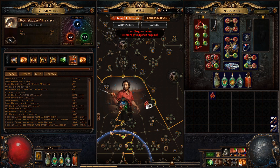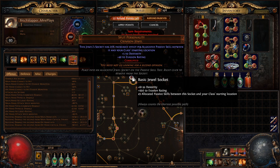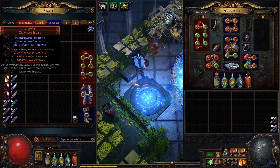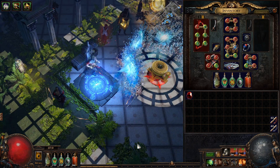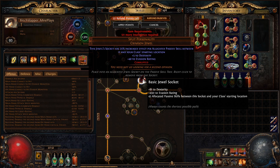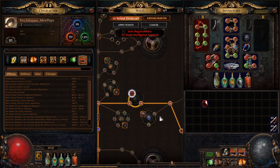Then we drop one more here, it goes even higher. Then we drop one more here. Then let me show you that other jewel we can use — it increases dexterity, increases strength, reduces intelligence. I think I have one with 12. I'm going to maybe corrupt them because they are cheap to get Corrupted Blood immunity that way. But even if I drop it here, as you can see it gives less and actually takes away some intelligence, which might be problematic if I want to level up some gems like Raise Spectres.